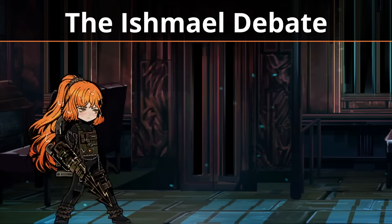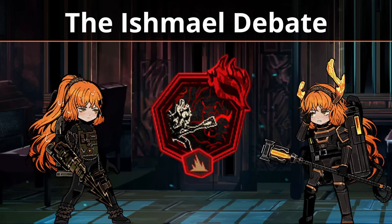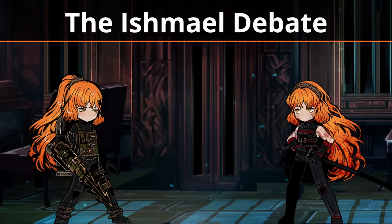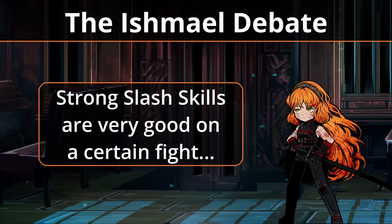Muller Ishmael is almost objectively suboptimal. Uptie 4 Reindeer Ishmael is a beast, with her skill 1 being insanely strong, both for clashing and damage, and there's also Mindwhip. So if you have that, use her — she will do very well. That being said, Muller Ishmael or even She Ishmael are both fantastic options, though again, less optimal. She Ishmael can be used as a very solid ID for players who lack other options, since she is given to you completely for free, and her skill 2 will do insanely well on some specific fights.